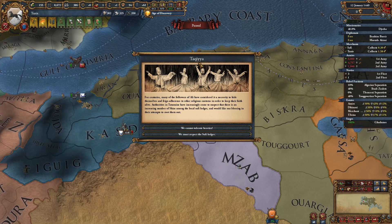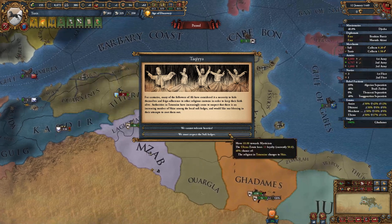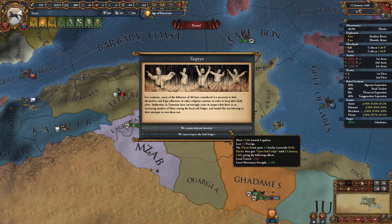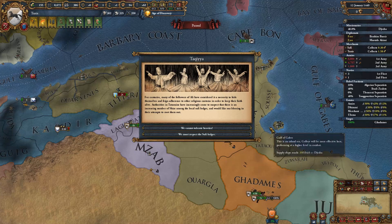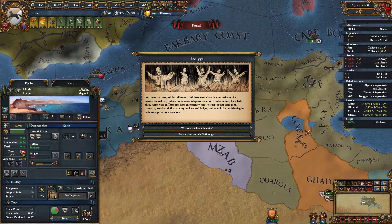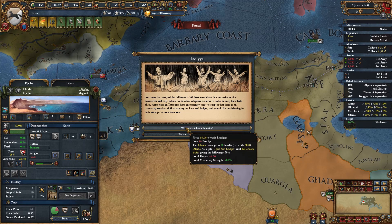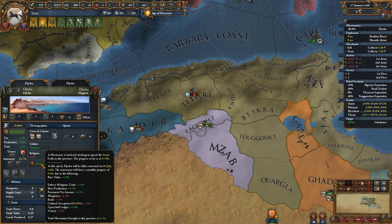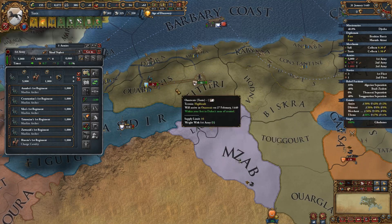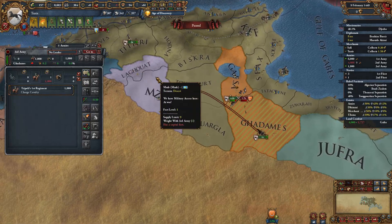An event fires: the religion in a province changes to Shia — I don't want to convert more stuff. Ulima gained loyalty, but Jerba area gets more unrest. If I can get the rebels to fire, we can crush them and unrest will drop to zero. The local missionary strength went up so we can still convert at 0.1%.